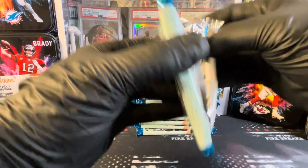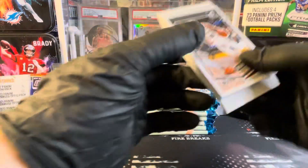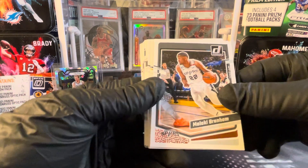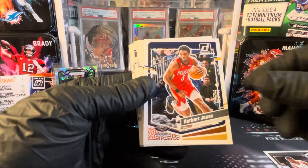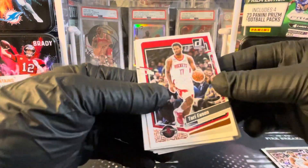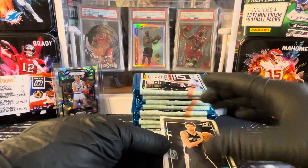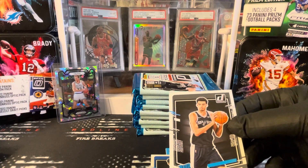We'll look at the first pack, check out the base, and then after that we'll kind of fly through the base. This is the design this year. We've got Malachi Brenham to start us off — that's pretty much what the base looks like. Obviously very similar to the football design. Herbert Jones, Miles Turner, Cameron Thomas, Tari Eason, Keldon Johnson — and right out of the gate, first pack, Victor Wembanyama! Let's go!